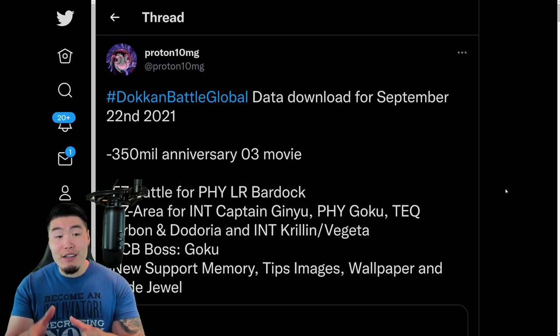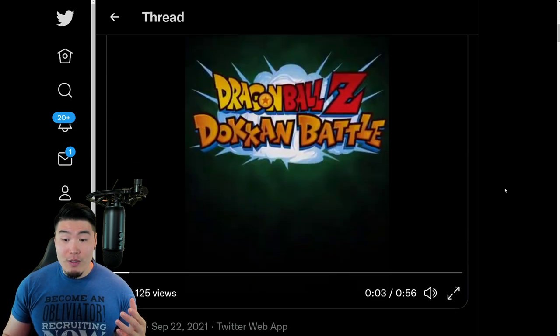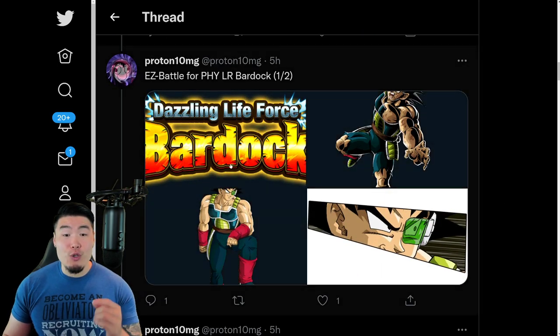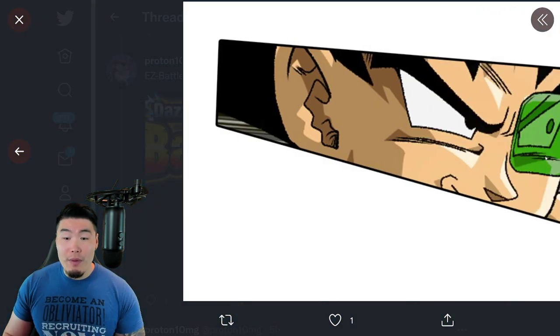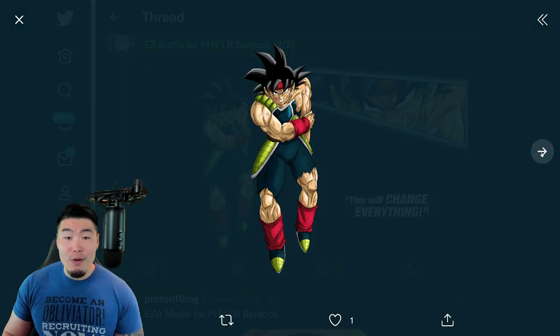If you guys aren't already following him, then definitely go ahead and do so. Let's scroll down just a little bit here. The first thing we can see is the Xtreme-Z Battle event for the Fizz LR Bardock's Xtreme-Z Awakening. There's the logo for the event, we have the LR Bardock, the SSR Bardock, and also the TUR Bardock right here.